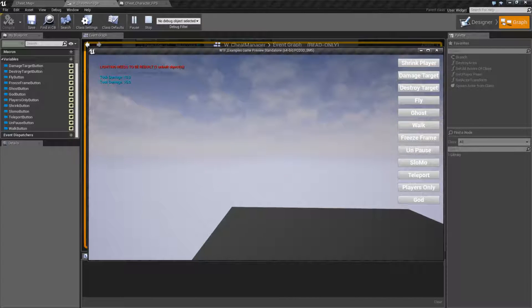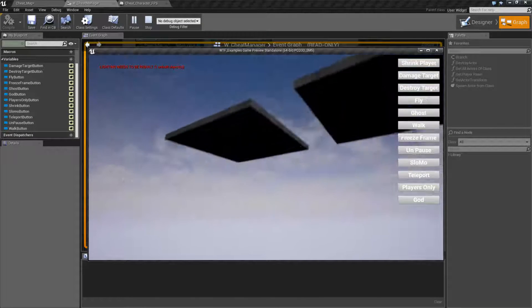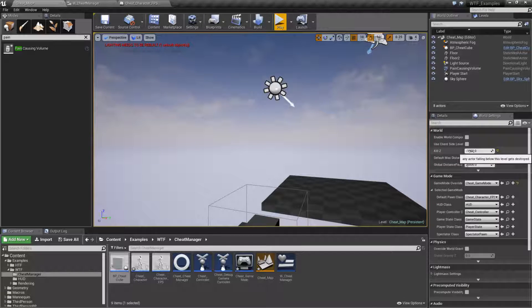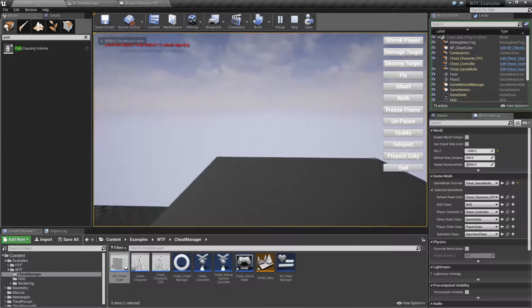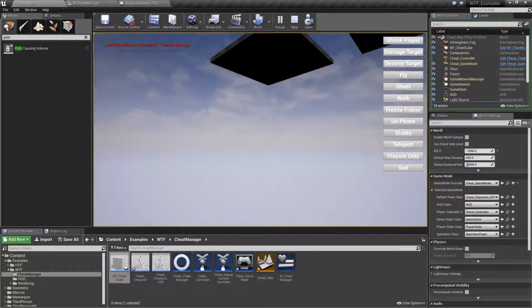Now notice it's currently off. If I run off of my level, when I hit negative 1,000 my actor gets destroyed. I have the Kill Z set up on my world to negative 1,000. Let's run this again — we'll toggle God Mode and verify it's on. You'll notice no damage, and then we'll jump off, and my character still gets destroyed.